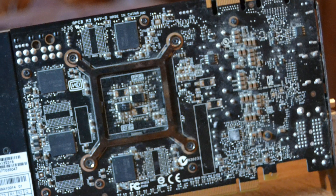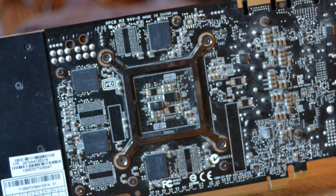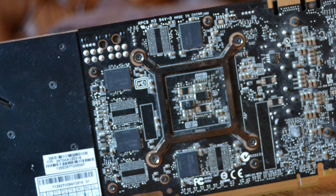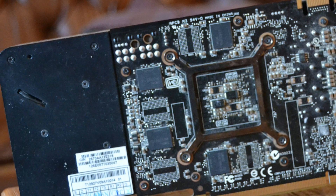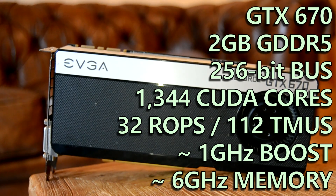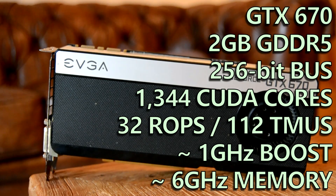Back then it retailed for around $400. Now I've talked in other videos about the process of binning, and the GTX 670 is simply a GTX 680 which didn't quite make the grade. That doesn't mean it's a bad product though. The CUDA core count did drop down from the 680's 1536 to 1344, a reduction of 192 cores, and the 128 TMUs dropped down by 16 to 112 units.